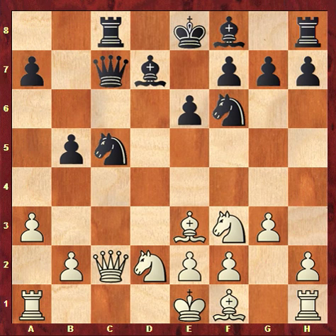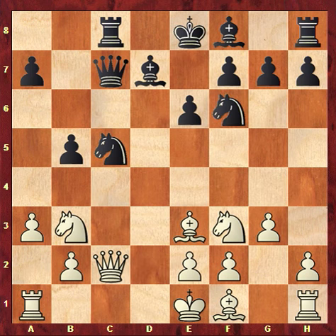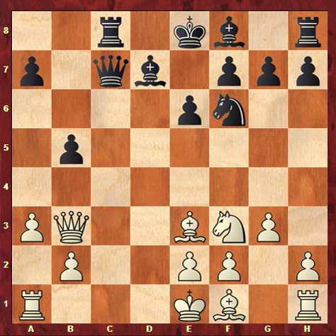Queen c7, and now black has a threat. Andanov did not see it — black is already better with very comfortable play. If white plays rook d1, then knight g4 is good for black but not an instant catastrophe. Another option is knight b3; after knight takes, queen takes, knight g4 attacks the bishop. Black is better but there's still a long way to go.